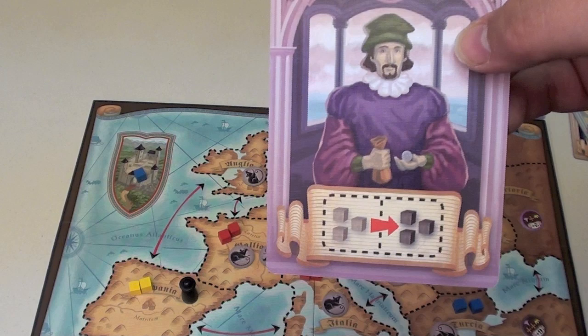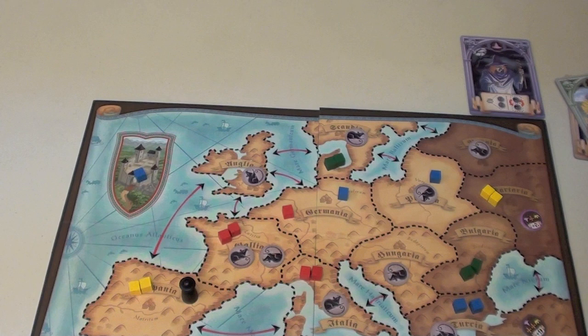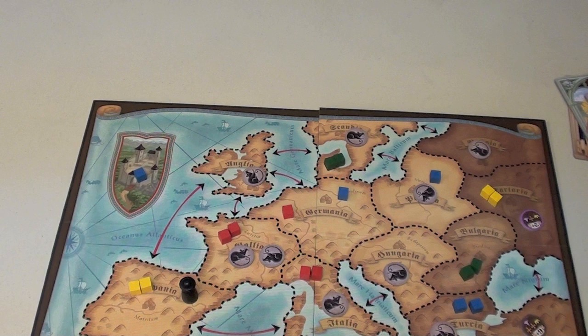The merchant lets you move your cubes from one region to another. The priest lets you move a rat token to an adjacent region. And the witch lets you look at one or two rat tokens and, if you want to, switch them. So all these roles have different uses, and you can manipulate things so that your people are not the ones to die.